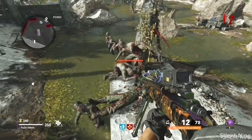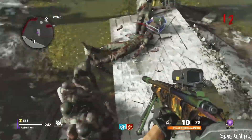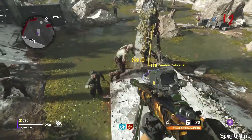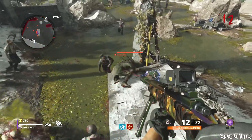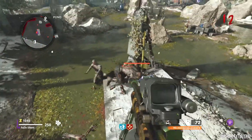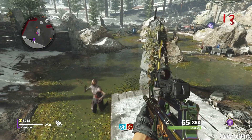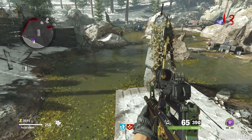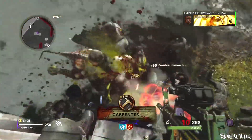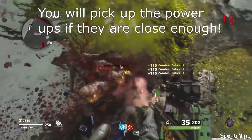Once you are up here, if you are in the right spot, all zombies will pile up right down below you. If they are throwing meat at you, you are not in the right spot and you want to do it again. If you aren't in the right spot, the next wave zombies will start coming up on the truck. Most of them will just go back into the pileup, but all zombies will pile up below you and you'll have easy clear headshots for critical kills challenges.